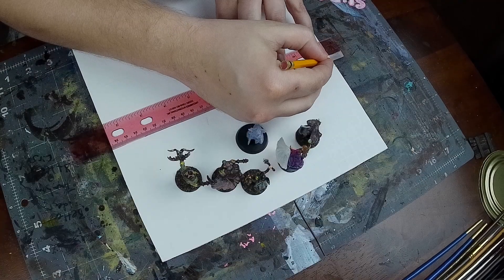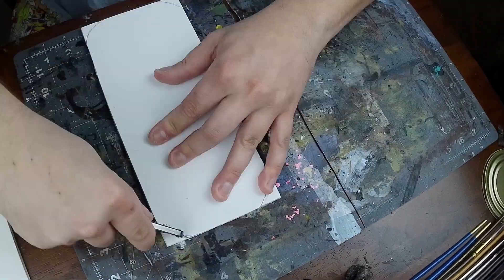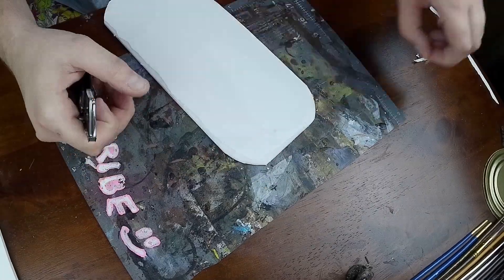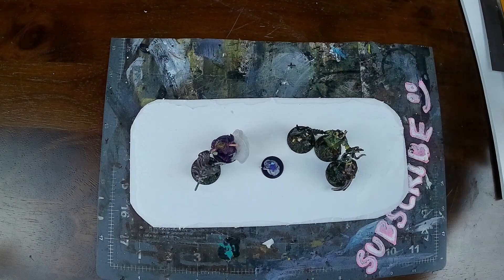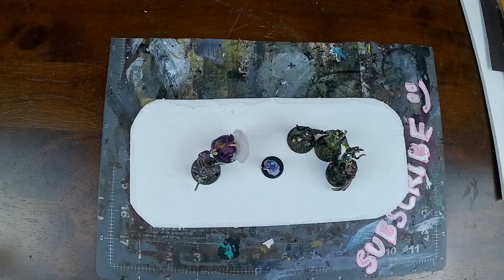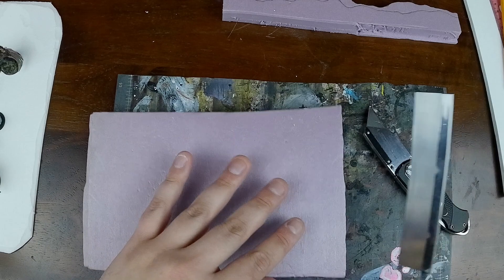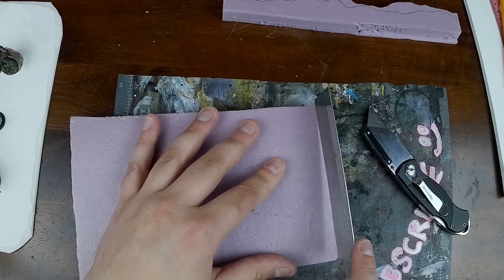I used a picture of a nativity scene for reference and then cut out a base of foam — the usual. After that was all cut out and I knew I had enough room, I used some D&D miniatures for reference and cut out some timbers using XPS foam.